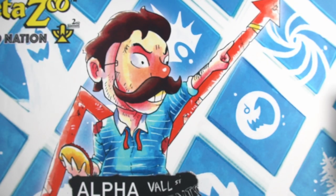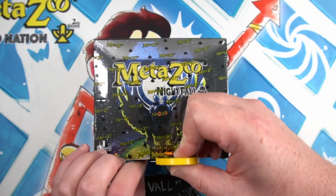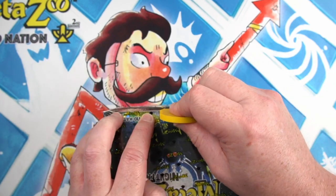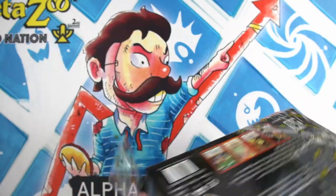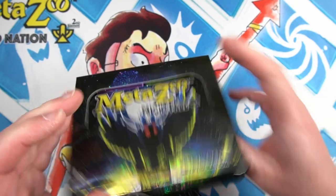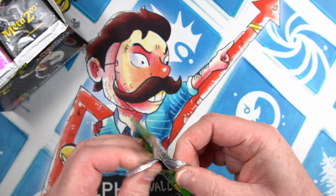Hello and welcome to another card unboxing video. Still a bit croaky here. We are with Metazoo Nightfall First Edition box two. Box number one was very good — not quite as good as I'm wanting; obviously I want to get one of those god packs and secret rares. I know I'm asking for a lot, but you've got to ask otherwise you'll never get. So, box number two — can we do as good as box number one? Hopefully even better. Pack number one, let's go.